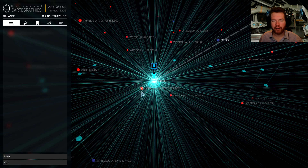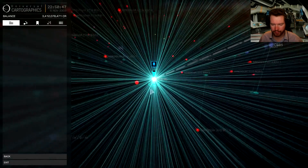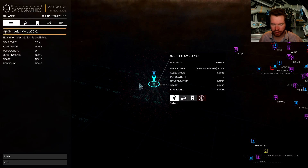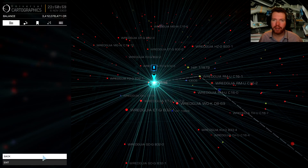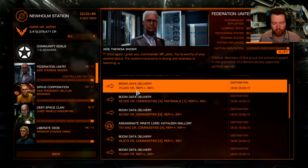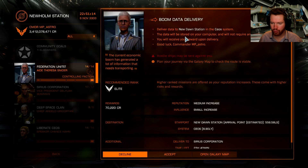To get friendly with the Federation and to get that Sol permit, I recommend you head out to Sothis, as you can see here. Sothis is a system quite far from the bubble, out here together with another system called Ceos — both systems very well known to most players. If we head in to the mission board, you can see there is only a single Federation faction out here, but they do offer a ton of boom data delivery missions, all going to Ceos.